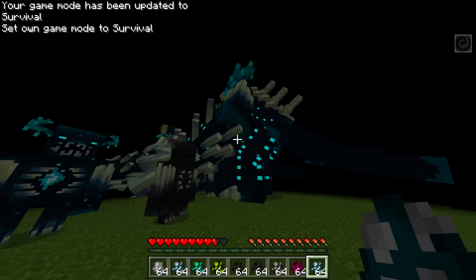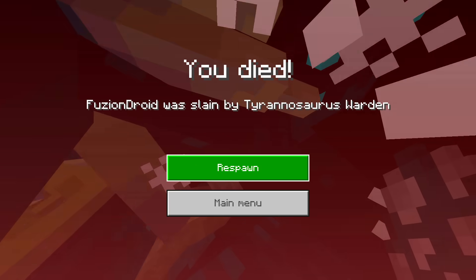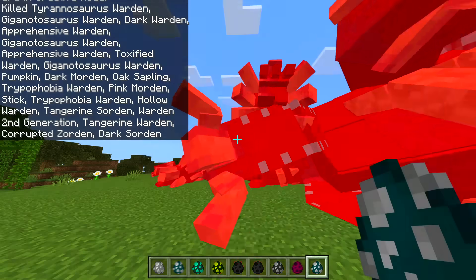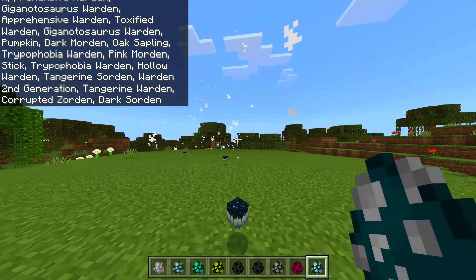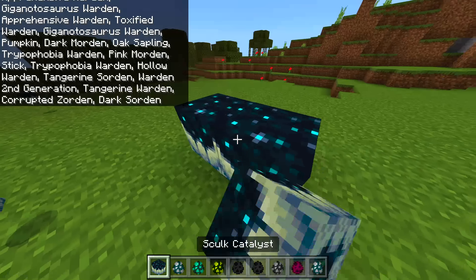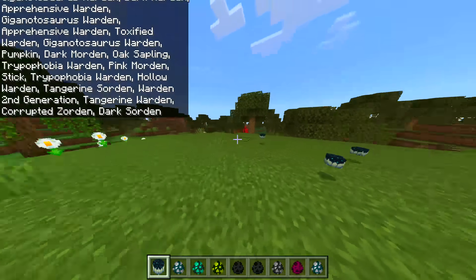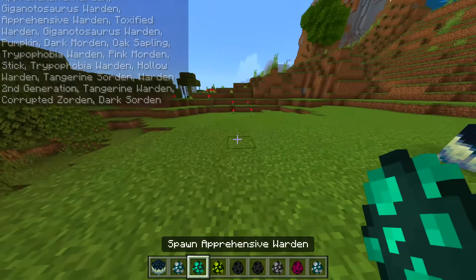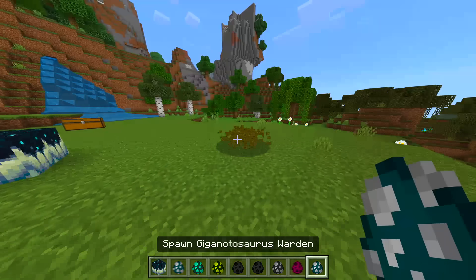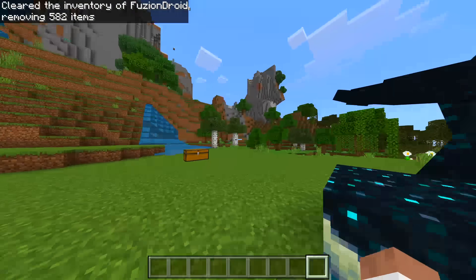Let's jump into survival and see what these guys do to us. It's so dark I can't see anything — it's super mad though. Creative mode — let's remove all of them because it's super loud. What does it drop? Interesting — I guess it's just like a block. We've got corrupted as well, which we spawned in before.